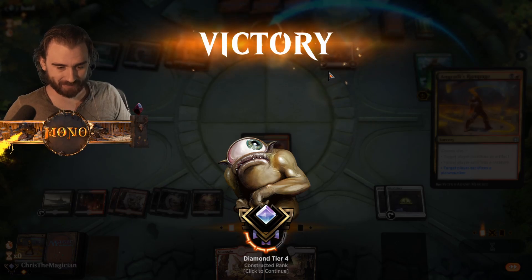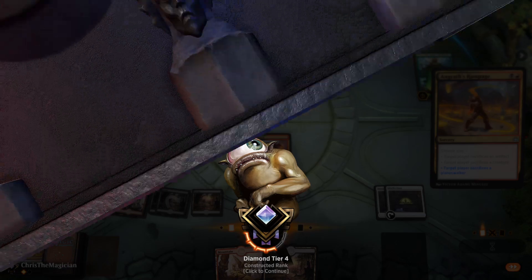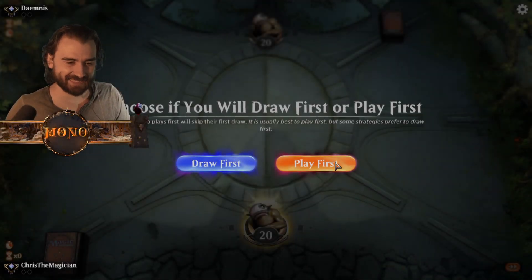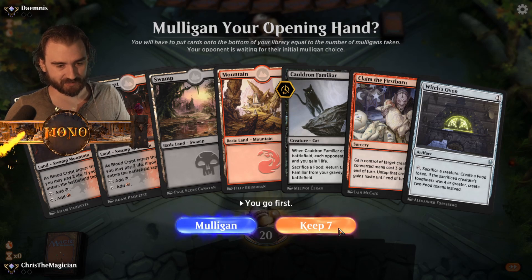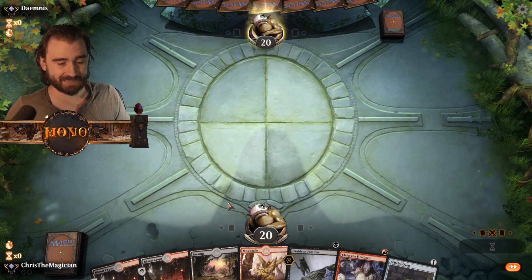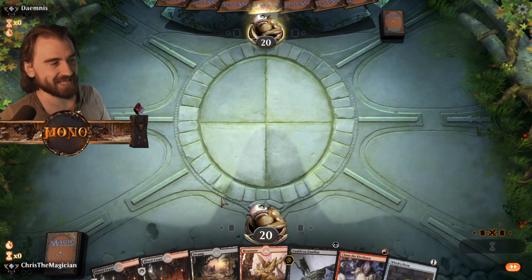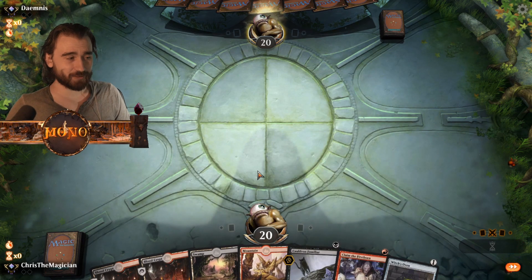We got the double double troubles. Jumping into the next game. Lands all you need. Again with the quad land - I think this deck could go down to five lands, it would still draw five in the opening. We have oven plus Cauldron Familiar - that's pretty good, keeping this. Okay the double mulligans. I think my non-mulligan strategy is where it worked out last game - it will work out this game also.